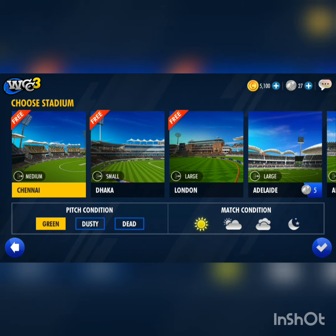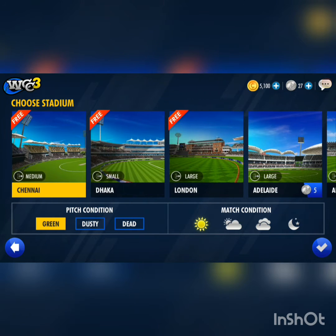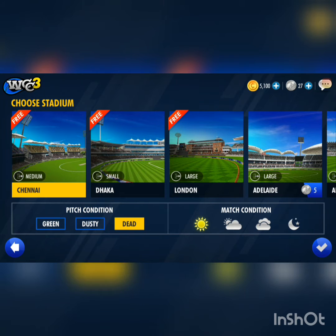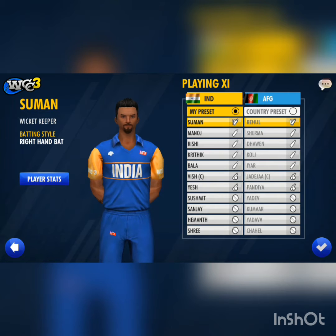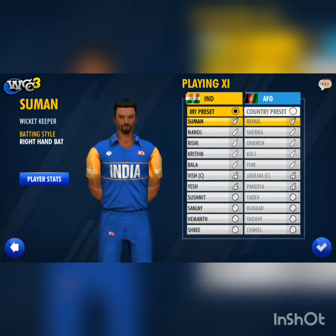The game is available to play and the link is in the description. You can check out the grounds available in the game. There are various grounds to choose from. You can also check out the match conditions. We will check out the chart and use the players — you can choose the players you want.